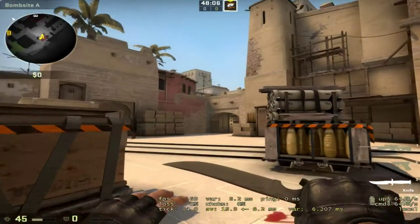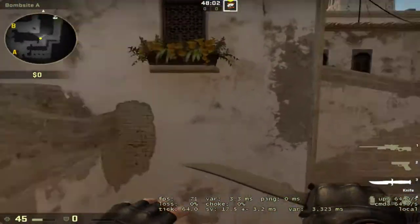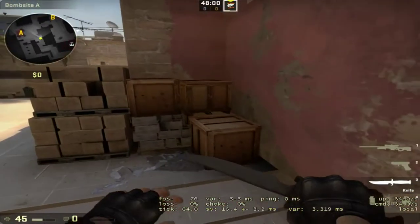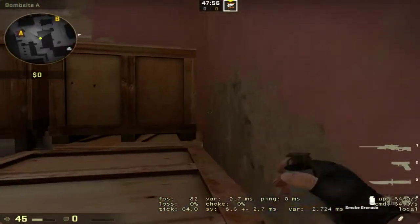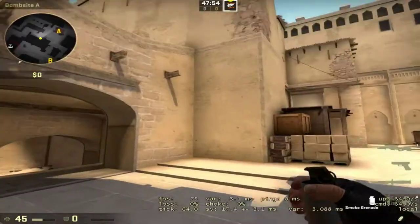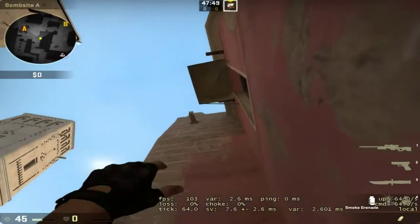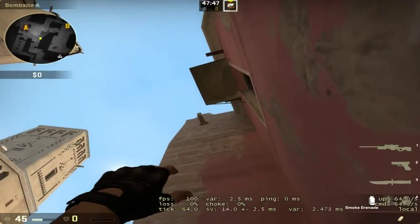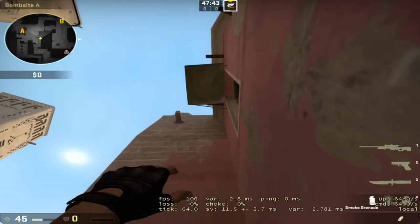The third smoke is for Jungle. What I did for the jungle smoke is I'm coming over here and standing right here, already outside of the ramp area. I come in right here so that it's parallel to this block, and aim straight up here.